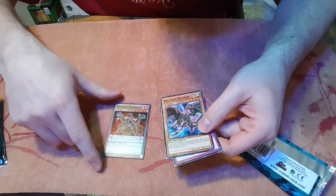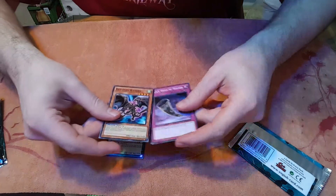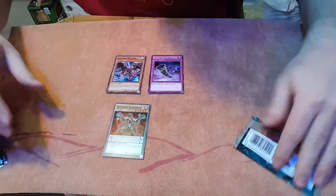I believe this one here on the bottom feels like it's lucky, so hopefully it has something good in it. Opening the first pack, we got an Ignite something, a Red-Eyes Weaverun, and a Black Horn of Heaven.